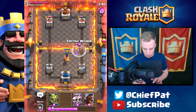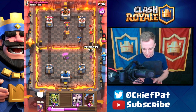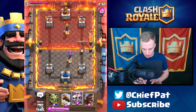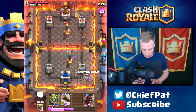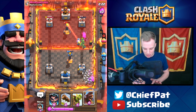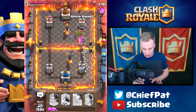We're gonna take the Skeleton Army out in a moment with the Electro Wizard. Since he played that Inferno Tower, we can't really do much just yet. I'll play my Princess to kill his Princess. Let's play our Inferno Tower — this is just a battle of wits. Let's do our Skeleton Army here and our Goblin Gang here; this should work out pretty well for us. Here goes our Goblin Barrel plus our Goblin Gang.